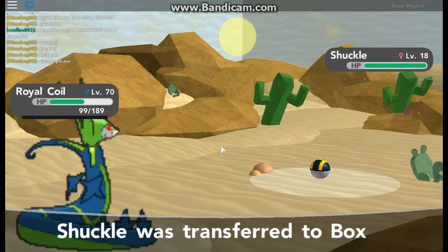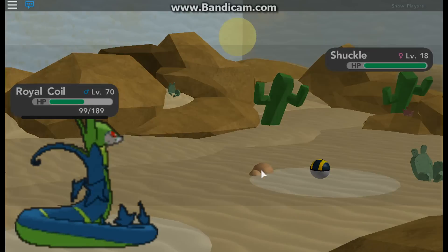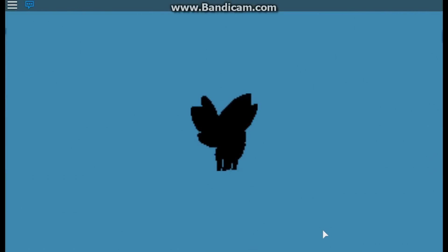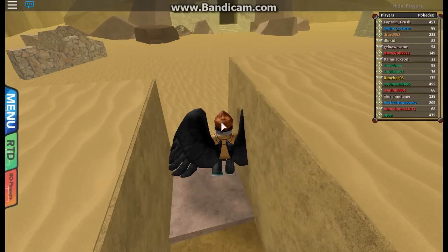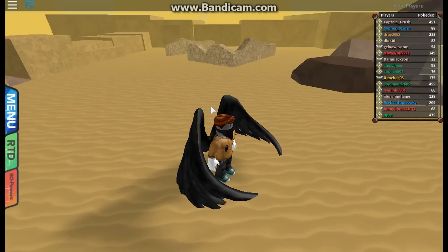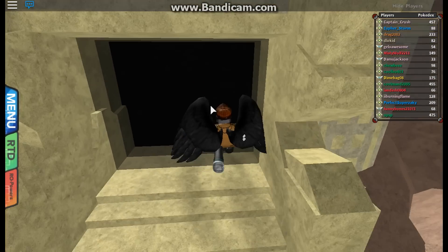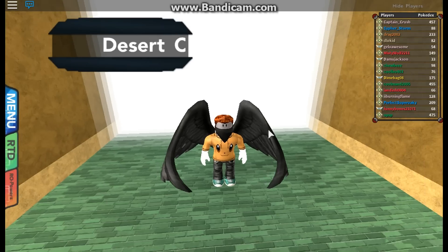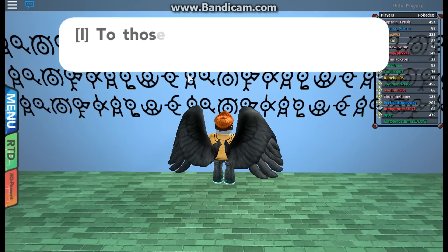We will probably shiny hunt the Shuckle later on. Then our little baby Finneon - shiny. I'm going to keep it a Finneon for now, just level it up. You're going to come back here to this temple - this temple is the Unown Temple. And let's get inside.